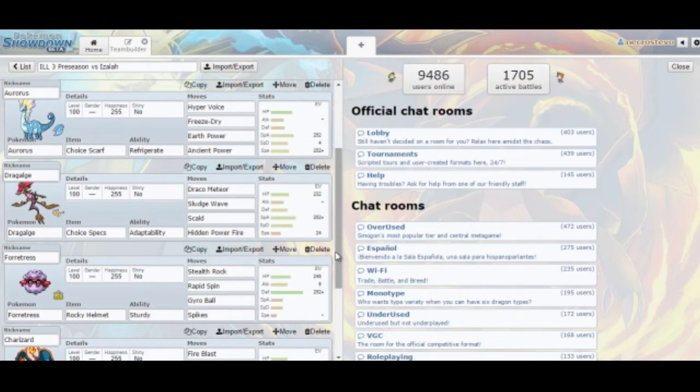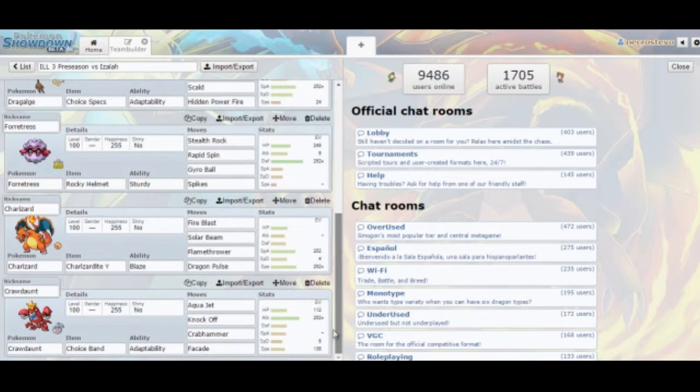That speed will naturally catch other things like Registeel that don't invest in speed — I don't know why you would invest in speed on a Registeel. Slowking, of course, and all those slower walls get outsped and get their items knocked off.